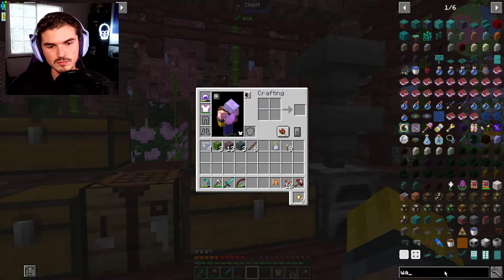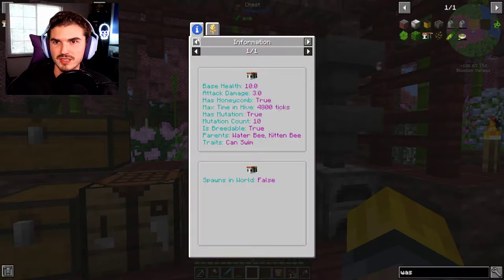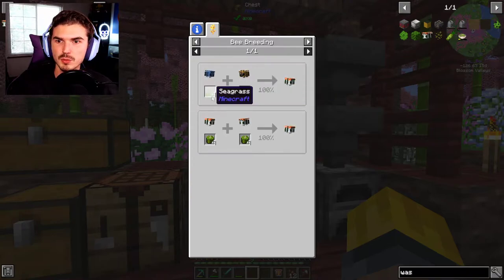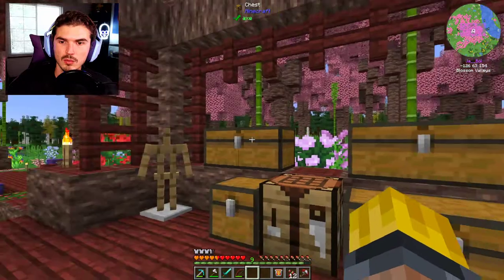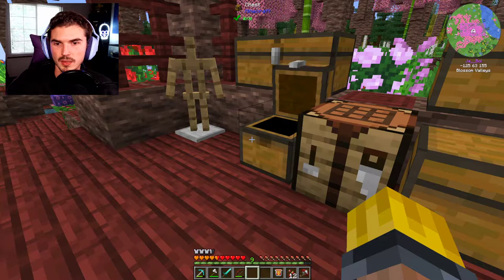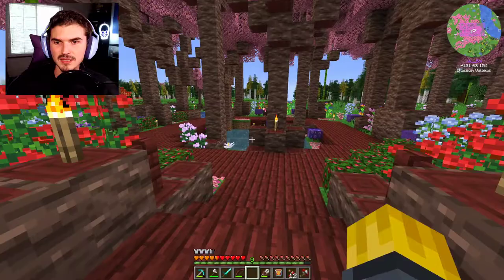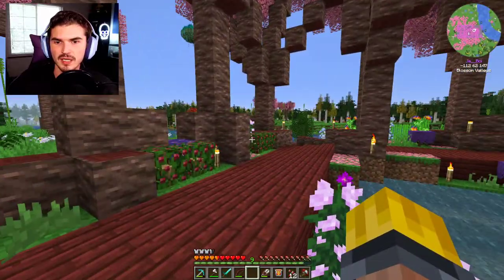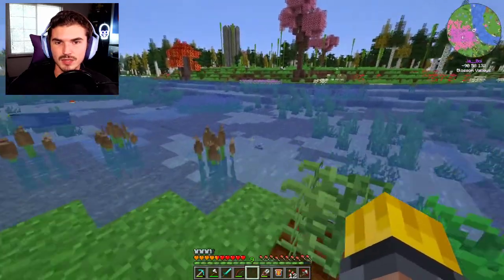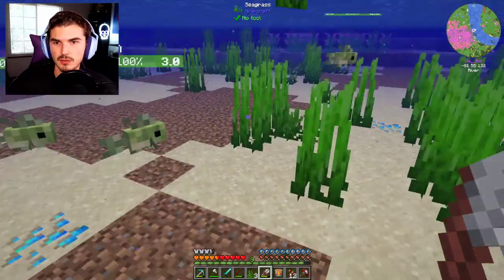So we're going to look at our wasabi here, which is pretty cool — I'm super excited to get this going. This guy just needs a flower, and then this one needs some seagrass, which I don't think we have any seagrass. We have kelp, but no seagrass. I think what I can do is take our shears, and I believe there's some seagrass in the riverbed. There's some seagrass right here. We'll get some of that going.